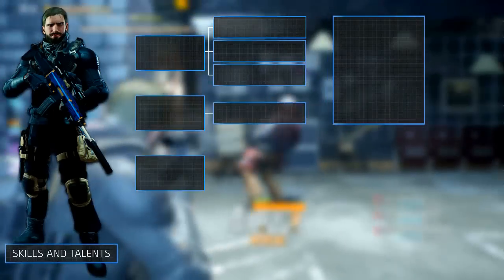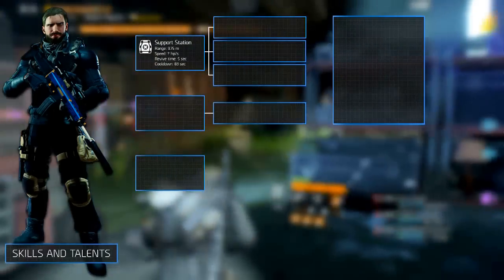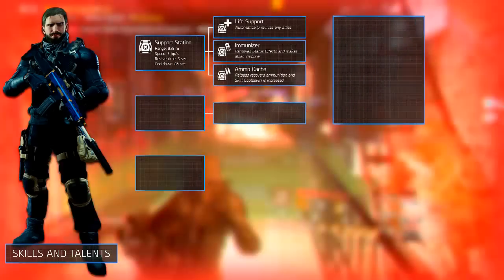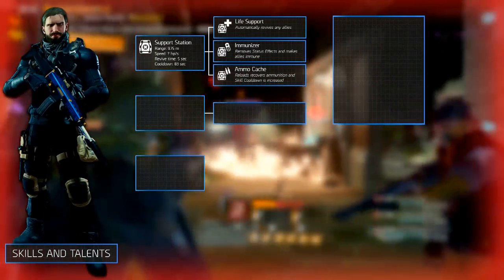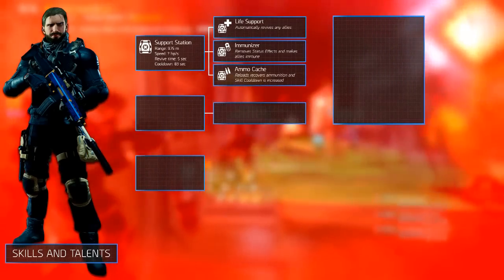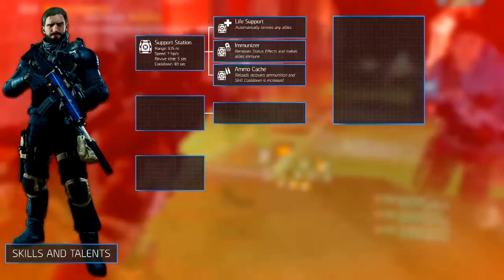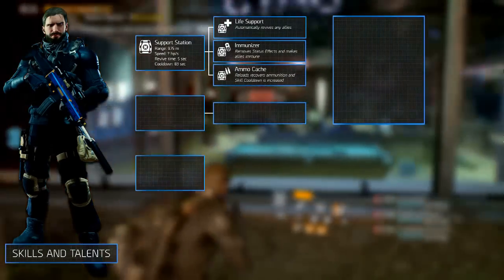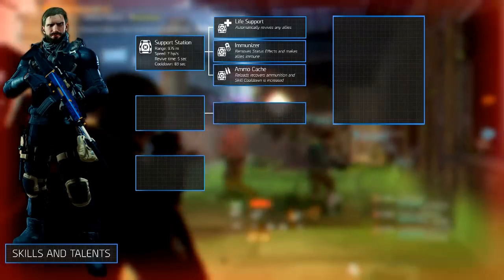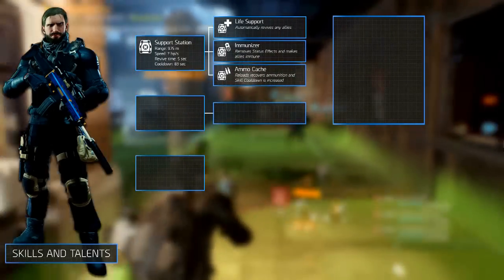Let's get into the skills. Since this build obviously focuses on healing, you need skills. The build mainly focuses on the support station. It heals you and your allies and can be used to manually revive. As stated, the reclaimer 4-piece activates all three of the support station mods: life support, immunizer and ammo cache. Due to the reclaimer 2-piece bonus the affected area is increased by 30%, meaning it is capable of having a range of 9.75 meters. If you decide to equip the support station range mod you can boost this up to 12 meters.